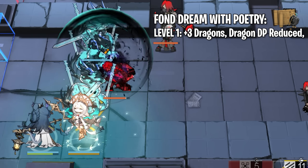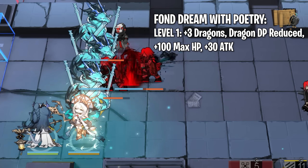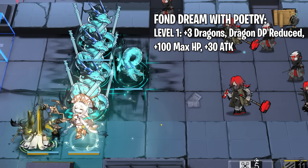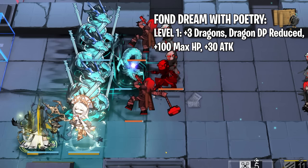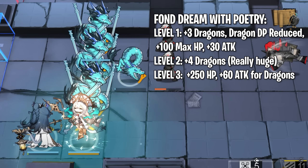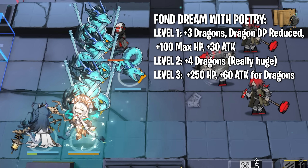Let's give some examples of high impact module upgrades, starting with Ling. Generally, the effects of upgrading modules to level 2 and 3 are not limited by the branch, which is why they can be really good. Ling's module at level 1 allows her to hold plus 3 additional dragons, and dragon deployment costs are reduced. It also provides an extra 100 max HP and 30 attack. This is an incredibly impactful module, and without it she is a lot less viable, unless she is used with a vanguard.